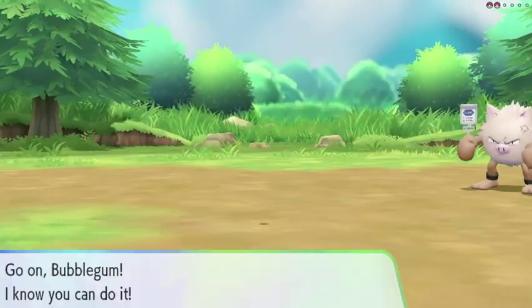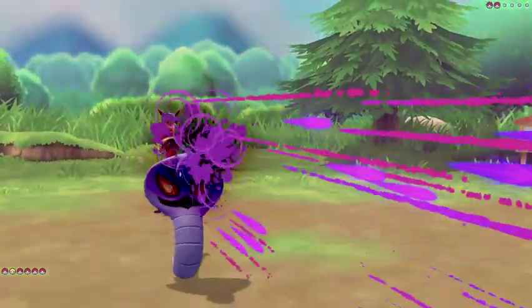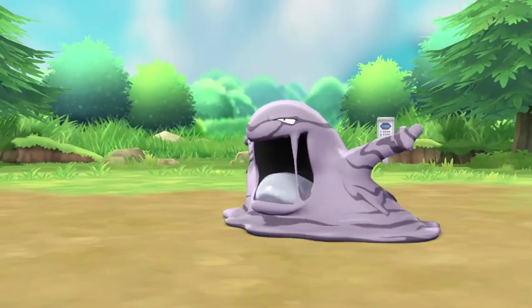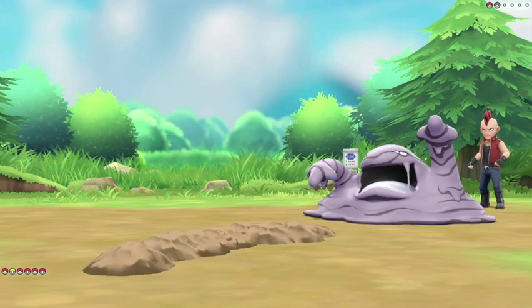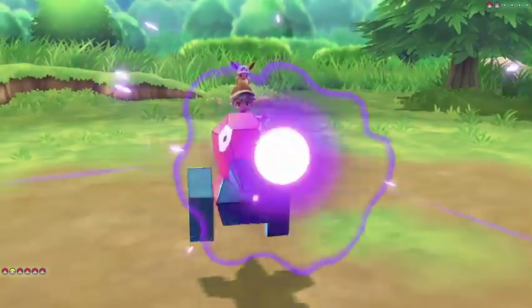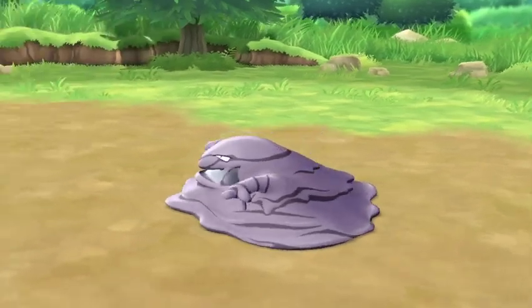Next up we have a Primeape — I led Bubblegum which is a terrible idea, so let's swap into Colin. Colin takes a Brick Break no problem, and Poison Jab on the Primeape — a second one finishes it off. Up next is Muk — we'll use Dig with Colin, but Muk uses Acid Armor which raises his defence massively, meaning our Dig won't do as much. So let's switch into Bubblegum who has good special Psychic attacks — Sludge doesn't do too much to Bubblegum, and a second Psybeam finishes him off.